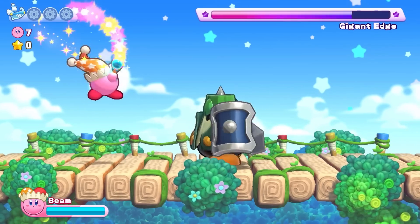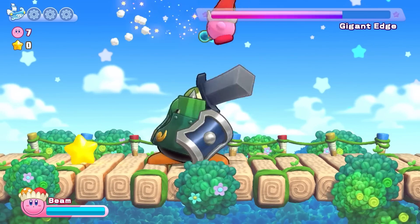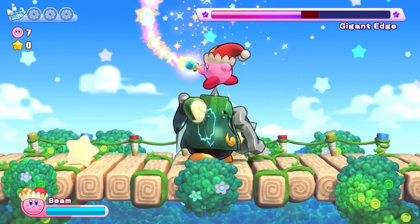Kirby has an up-B, a down-B, and even a bubble shield in Return to Dream Land. All that's missing is a grapple.